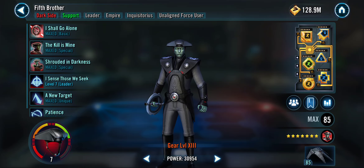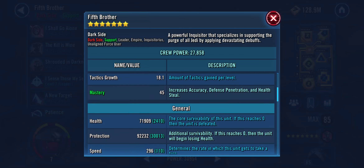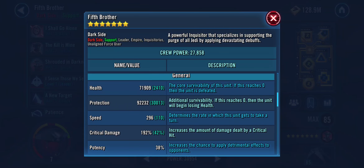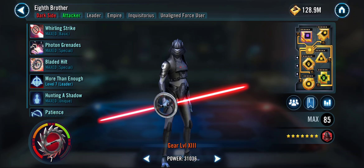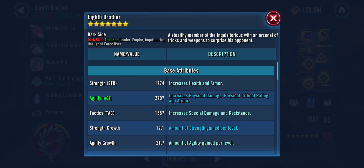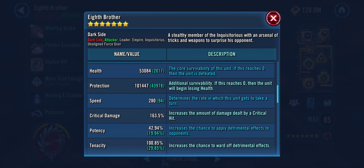With their mods, speed and tenacity set on 5th Brother. Not really much to aim for — 296 speed, I kind of got him going 2nd. 8th Brother, he's going to try to be the slowest or 2nd slowest.